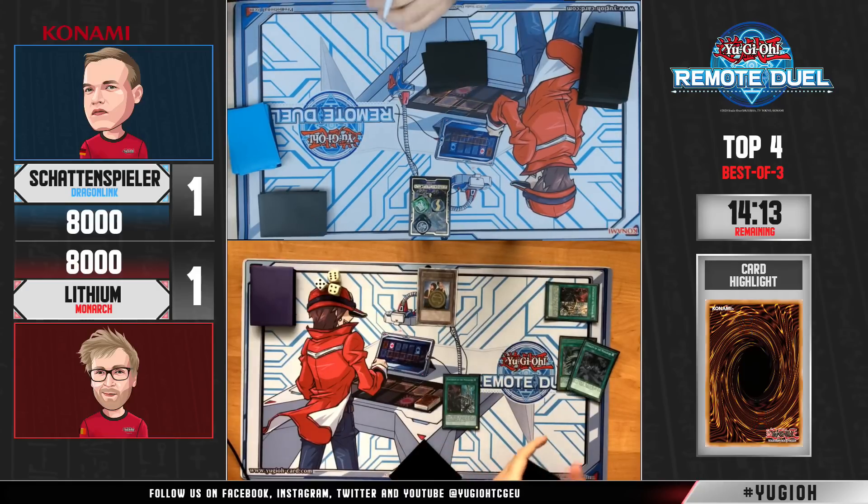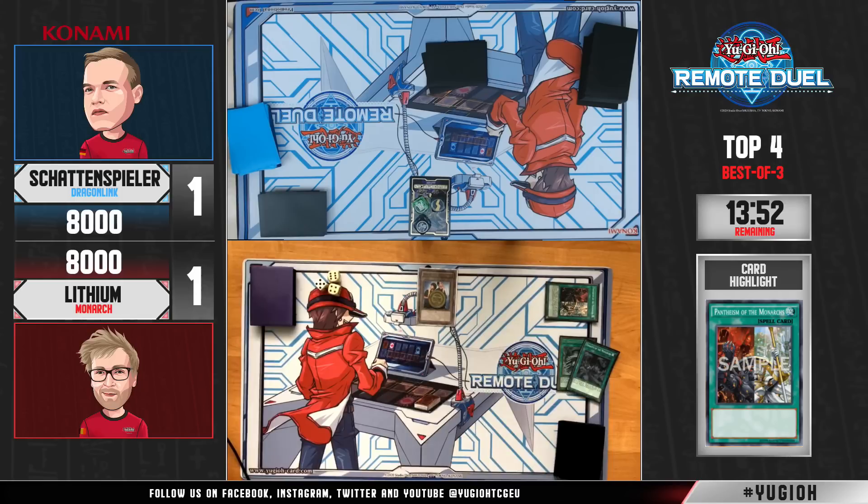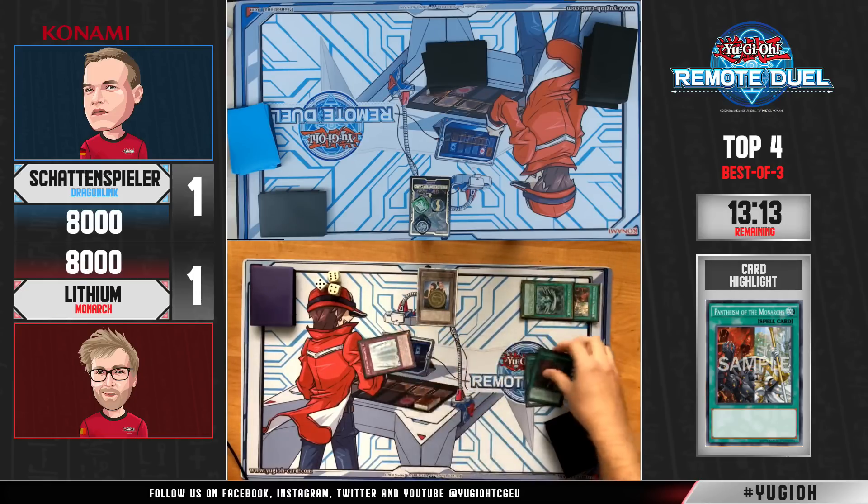He activates Tenacity and adds another Pantheism — that could mean he already has access to all of his engine cards. Definitely not what you'd expect since he already activated a copy this turn. Pantheism is just the key card of the deck. He's going to try and activate it again — he just picks up two other cards using the second effect, then he has free access to the Prime Monarch still. Really good because he had the Prime Monarch, and then he topdecks Vanity's Fiend!